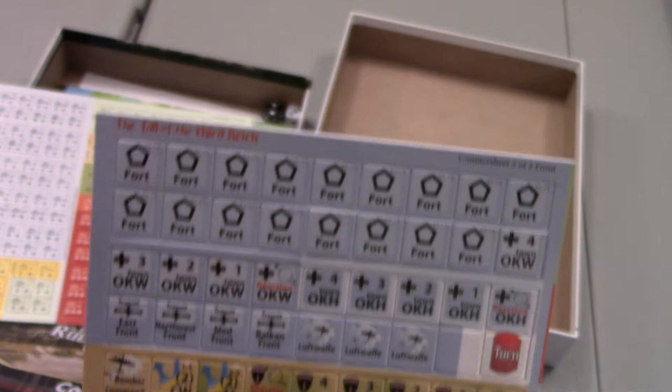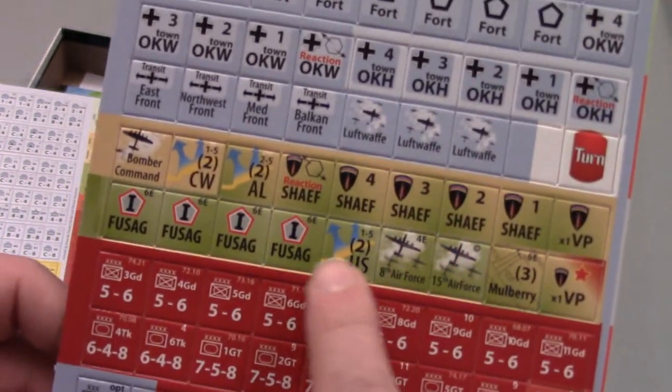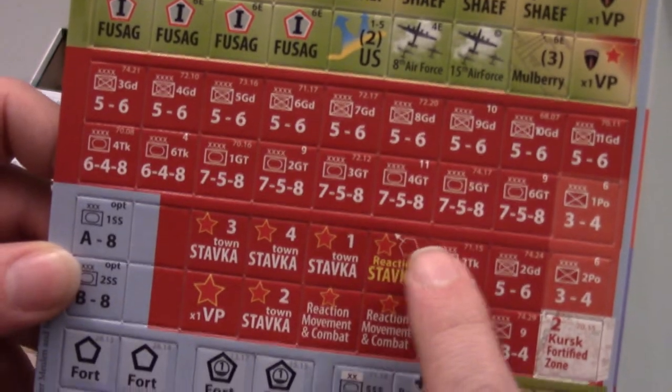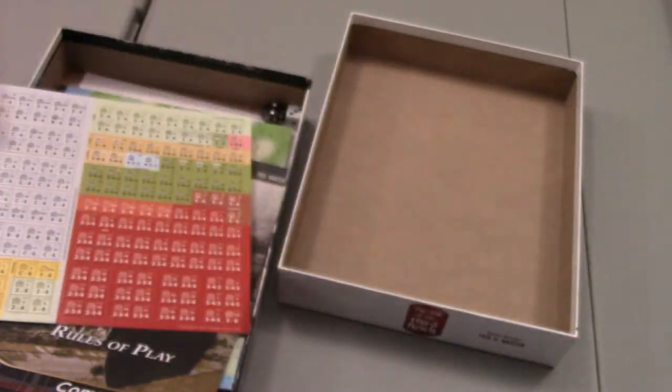The secondary sheet has forts, some HQs, a few extra units, and some other chits and markers. I'll have to learn what all of that is.